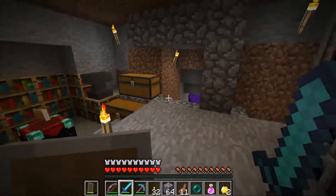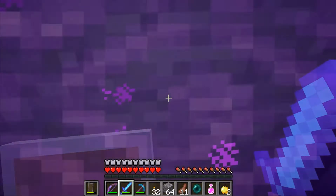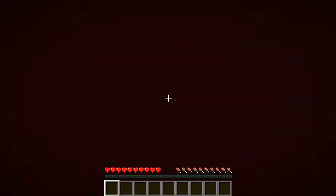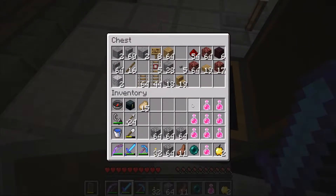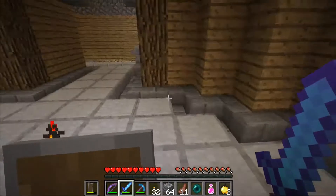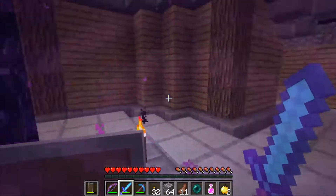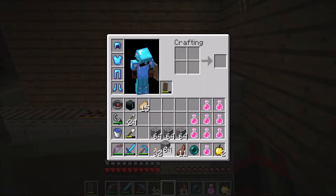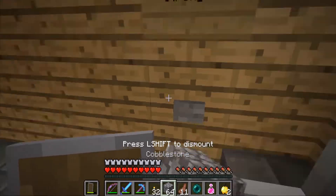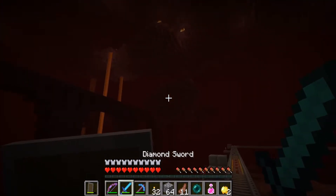One thing I forgot to show off was the sword — that got surprisingly good enchantments. I enchanted it and it immediately got sharpness 4 and unbreaking 2, just from a level 30 enchant with 3 lapis pay. Then I put my sweeping edge 3 enchantment on it, and later got fire aspect 2. Just double checking and making sure we have everything we need — we need more food just in case.